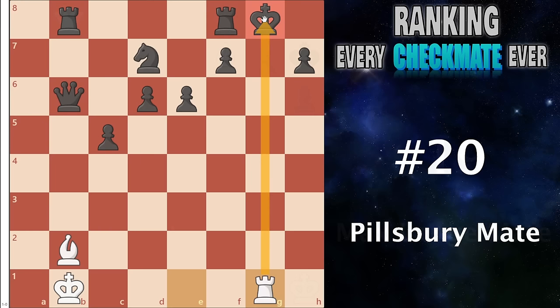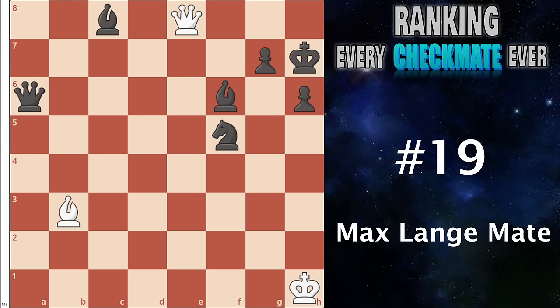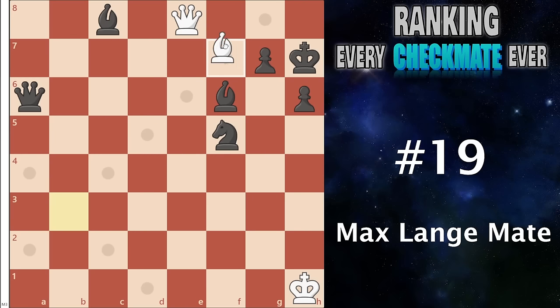Number 19 is the Max Lange mate. This is when you have an enemy king surrounded by pawns and you have a bishop of the opposite color controlling two very important squares, meaning you can bring a queen all the way in with a nice checkmate. It also has more complicated aspects — for example, the most natural thing looks like moving your queen in right away, but they can run their king away and actually end up winning. So instead you play the bishop check first, back up to f7 to get the bishop into the best position, then the discovered check controlling g6, king moves, and queen drops in.